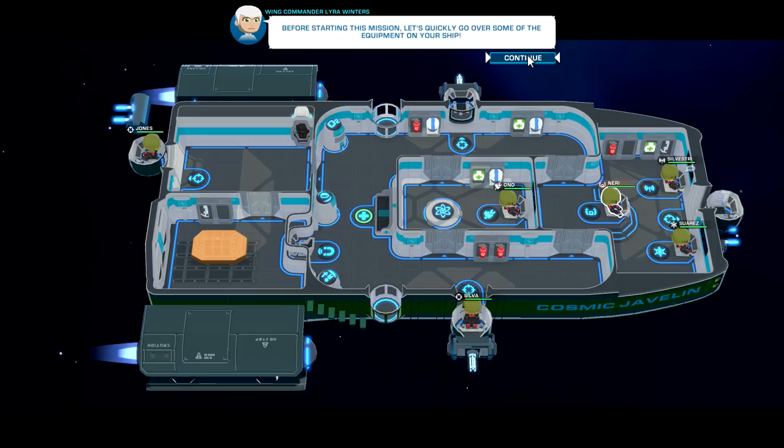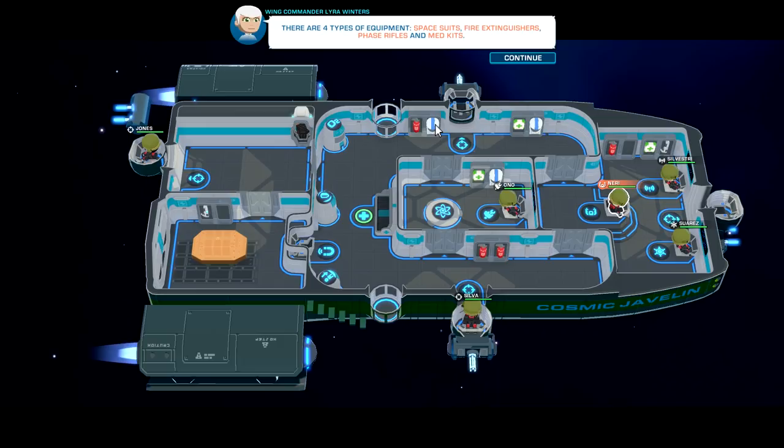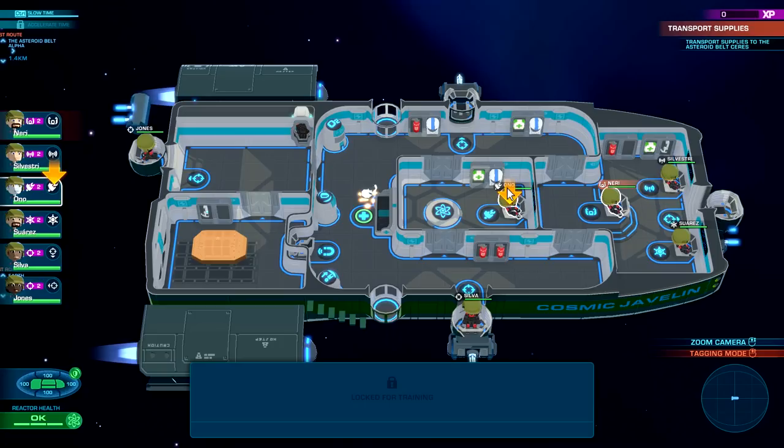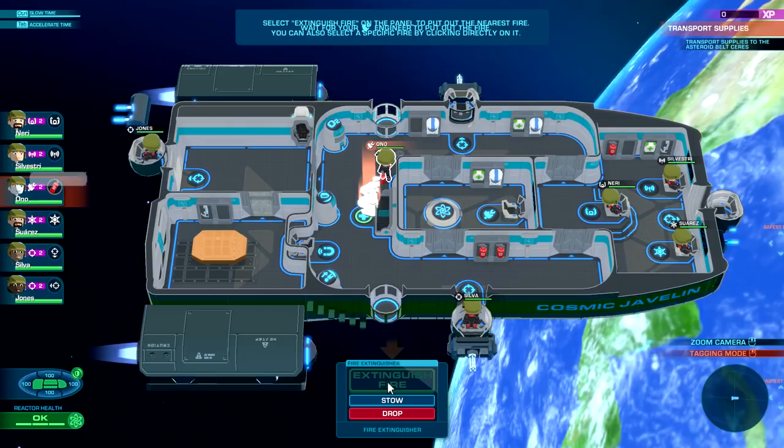Let's go to the Cosmic Javelin. Before starting this mission, let's quickly go over some equipment on your ship. There are equipment racks around the ship — fire extinguishers, space suits, phase rifles — there's one in front too good to know — and a couple of health kits, plus a few helmets for going outside. We started a controlled fire at the back of the ship — grab him, grab that, awesome.